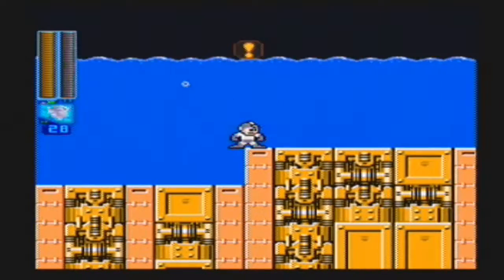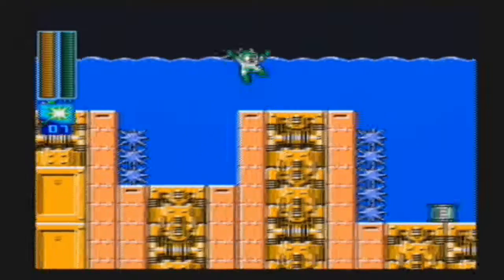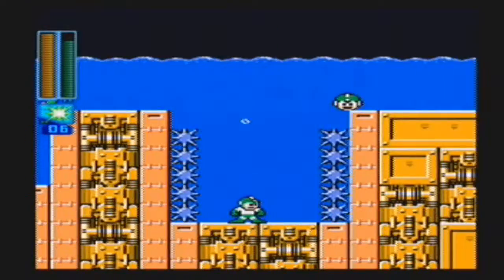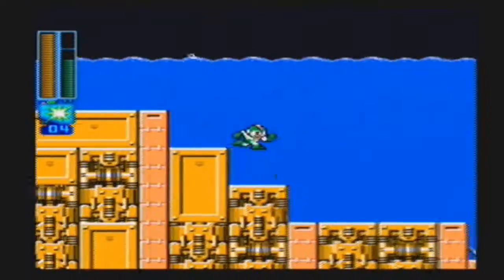Welcome to the finale and Wily Stage 3 of Mega Man 6. I inadvertently died twice, and that's why I started over here — because of the fact that I keep running into the spikes. There's this device there that's pushing you forward and pulling you back.